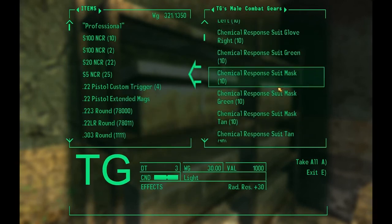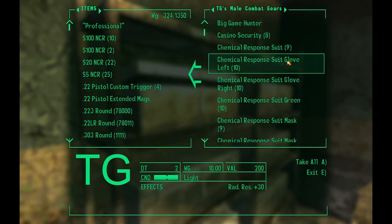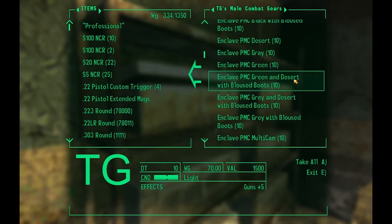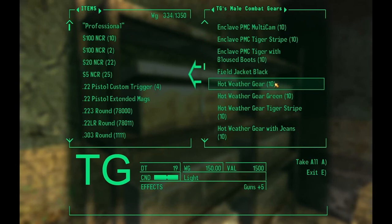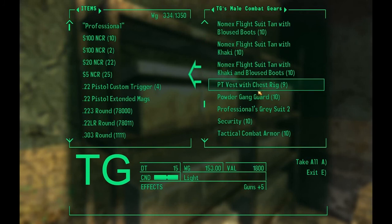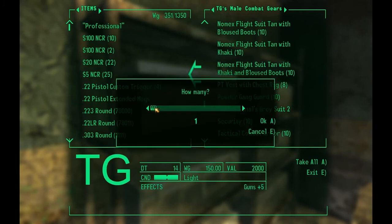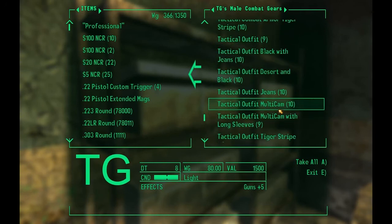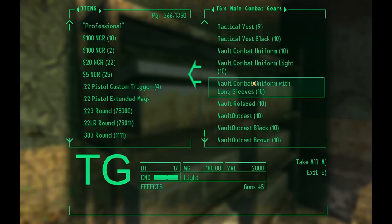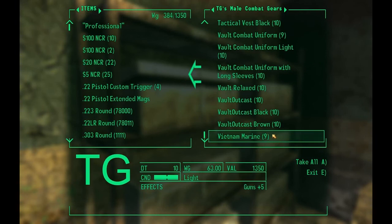As you can see, I've already taken some of the stuff out. There are also masks, hats, and gloves — so be aware of that. I won't be showing all of it, just some things. You can find all the details on New Vegas Nexus. And I am already wearing the Vietnam Marine outfit — it gives you plus five gun skill.